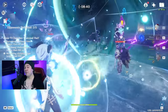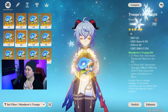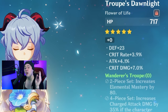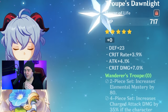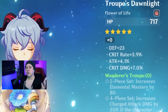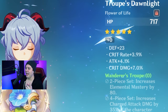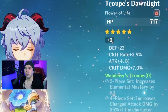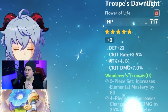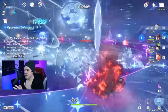Freeze Ganyu is my favorite way to play her. If you don't have the proper team for a freeze setup, you also have options like the Wanderer's Troupe set or the brand new set from 2.4, which is basically the cryo version of the Crimson Witch set — it increases cryo damage and cryo-related elemental reactions. The Wanderer's Troupe set gives 80 elemental mastery, which boosts reaction damage, and also provides 35% charge attack damage. For a melt-style Ganyu team, use either the Wanderer set or the new cryo set.